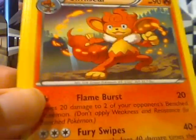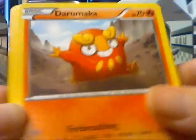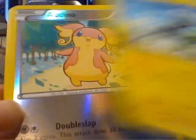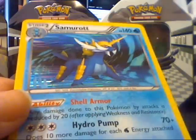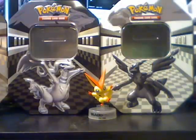Super Scoop Up. Simisear. Tranquill. Deerling. Lillipup. Venipede. Darumaka. Blitzle. Naldina Reverse. And a Samurott Hollow with the ability — so we need that one.